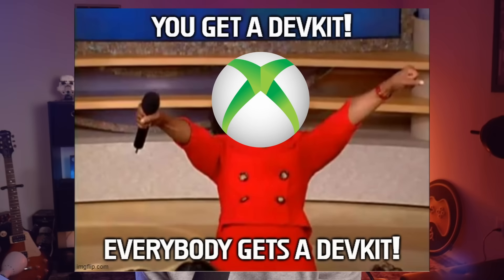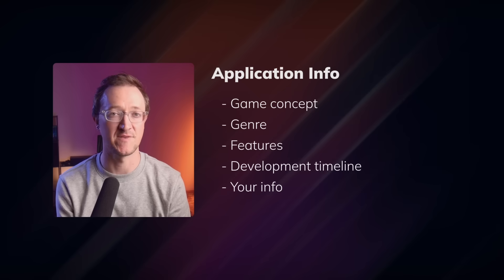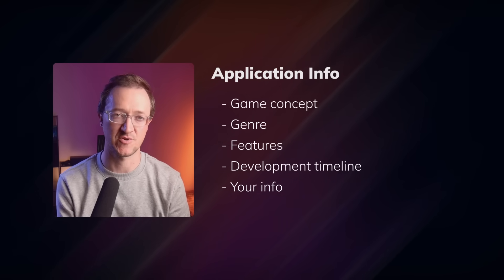Some of this is free — Microsoft, for example, offers a free development mode on retail Xboxes — but other platforms require you to purchase or lease development hardware, which can cost hundreds of dollars. Your application will typically include info about your game, its concept, genre, features, your development timeline, your studio's background, and credentials. Platforms want to know you're serious. If you have a released game on PC or mobile, that can help, and a portfolio of previous work, even if small, can demonstrate you know what you're doing.